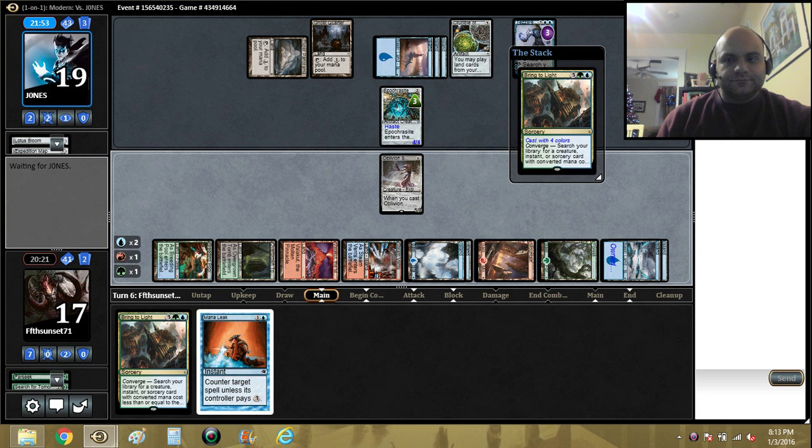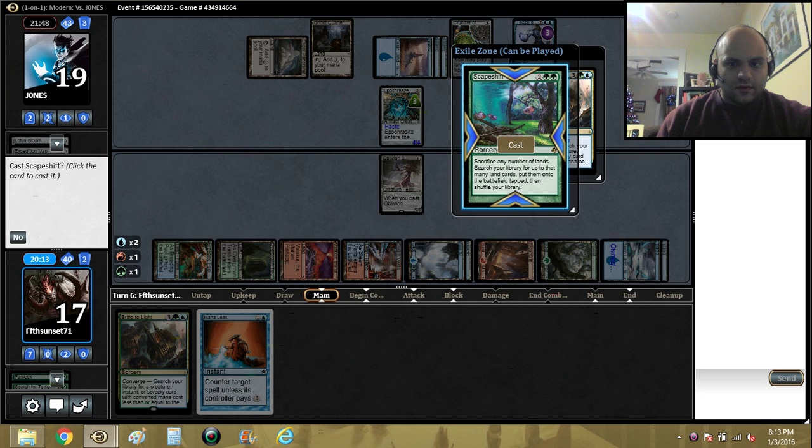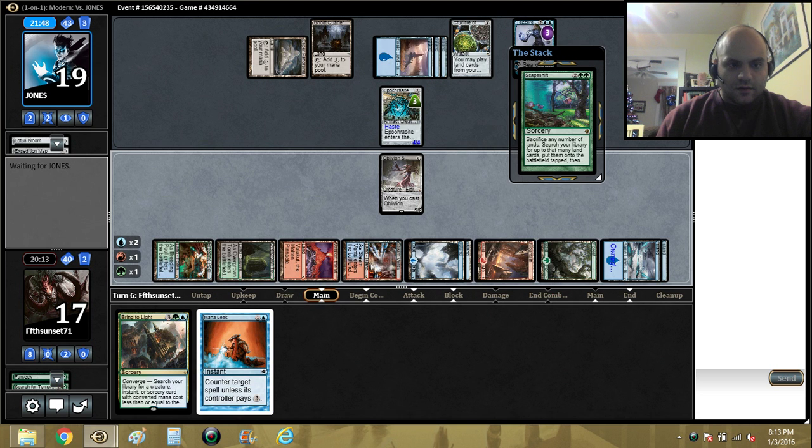Bring to Light. Casting Scapeshift with the Mana Leak backup.